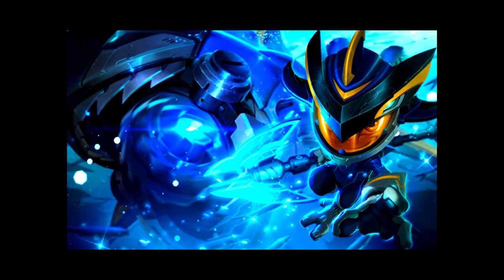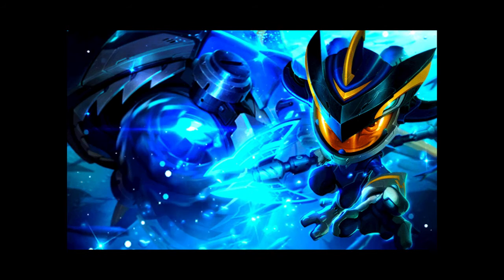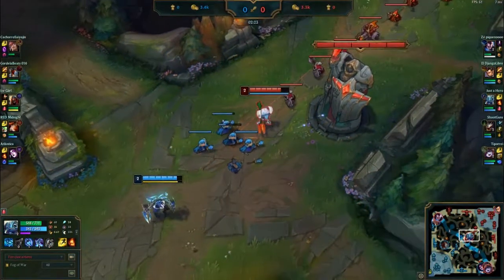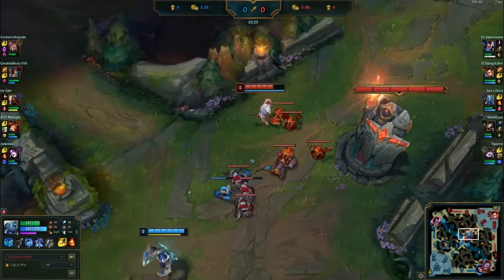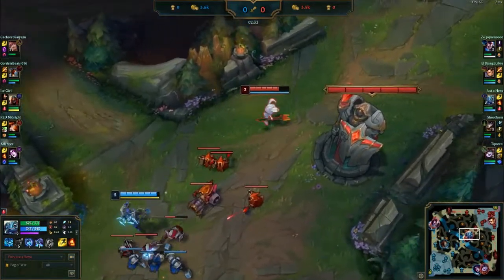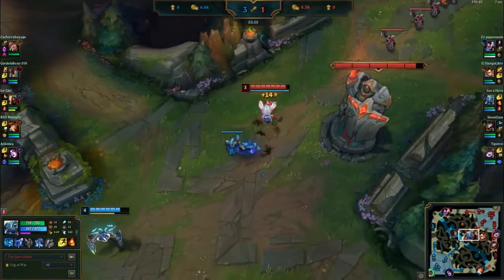Hello guys, it's Lord Alex here, the main assassin, and today we are going to talk about how to play Fizz. Fizz is one of the most efficient assassins in the game. Until level 3, Fizz doesn't have too much damage or mobility, so you're going to start the lane phase upgrading the W skill, which has both active and passive effects.